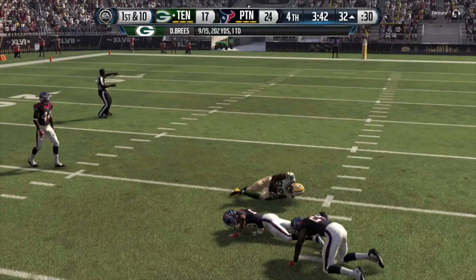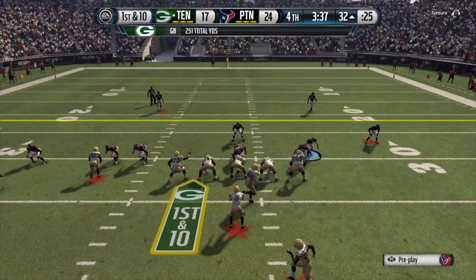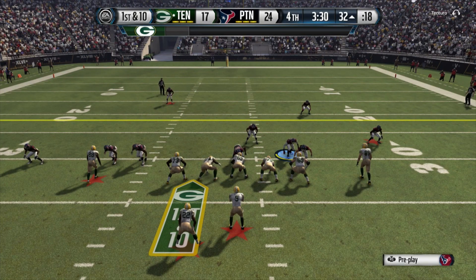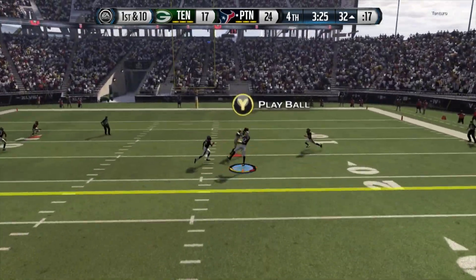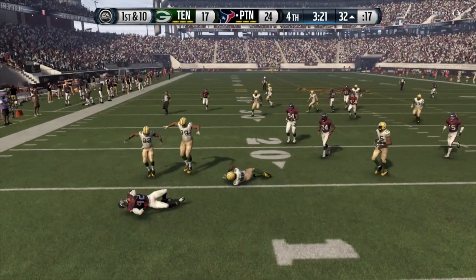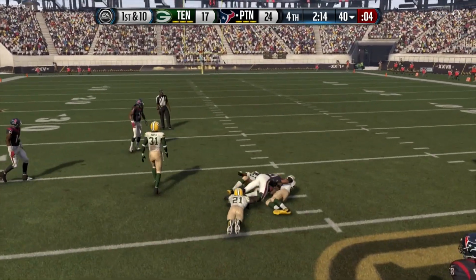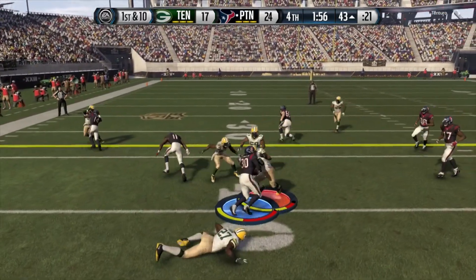First and ten, Green Bay has a man in motion and connects with his tight end for a first down, going no huddle. We need to lock up on defense — defense wins championships. He puts Doug Martin in motion again, I'm using Taylor Mays and my user skills are on deck. First and ten, they throw a dot to DG. First and ten, we give the ball to Ty Gurley who's fighting for yards.